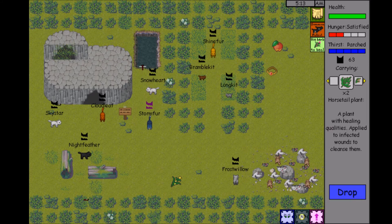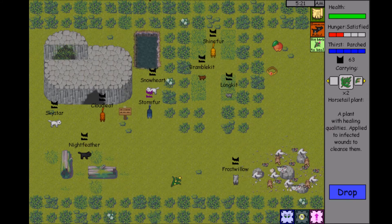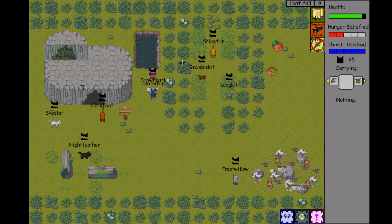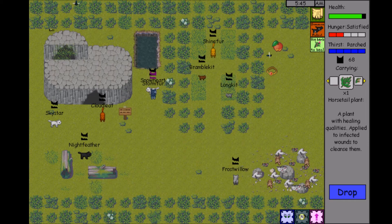We decline all quests for Comfrey because it's from RiverClan — so no, we're not going to take that quest. Horsetail we can give, though. Yes, we can give Horsetail, and then we need more Horsetail.